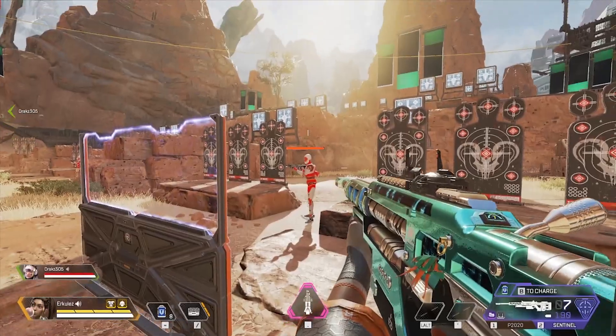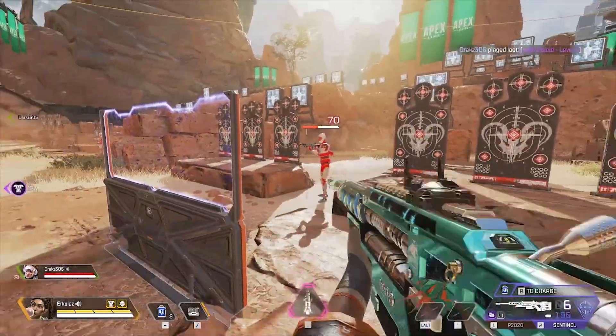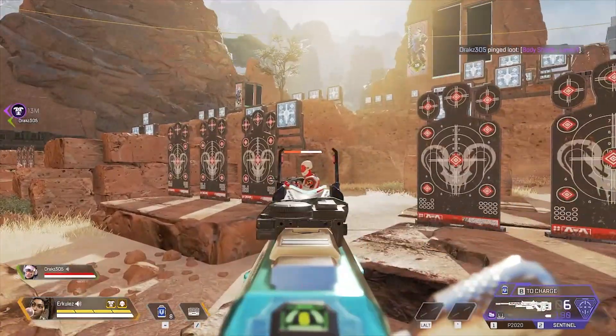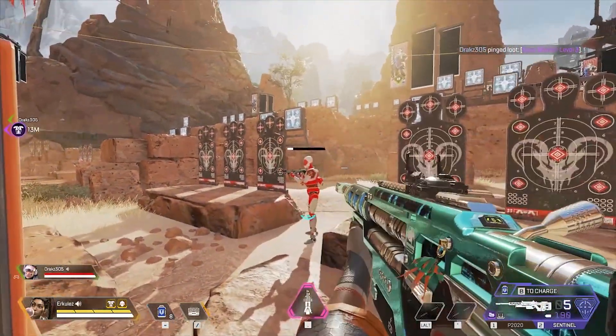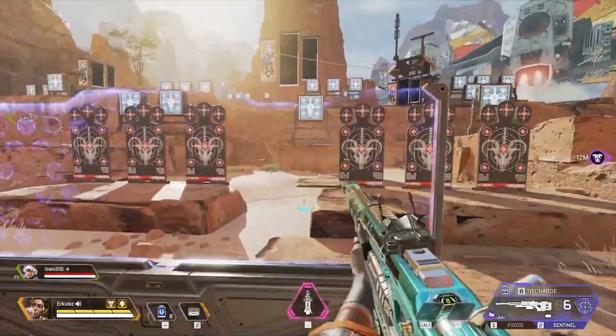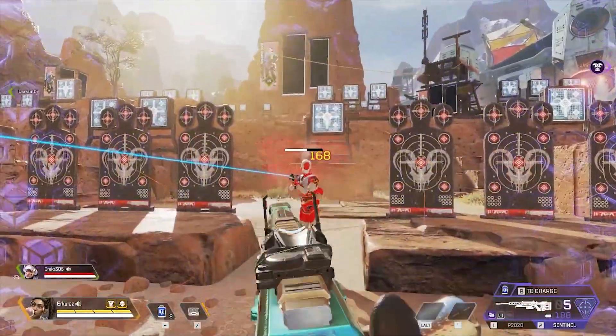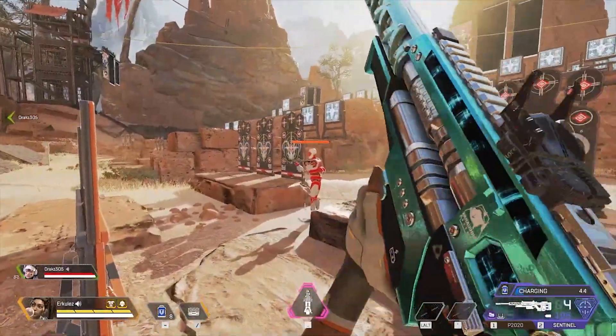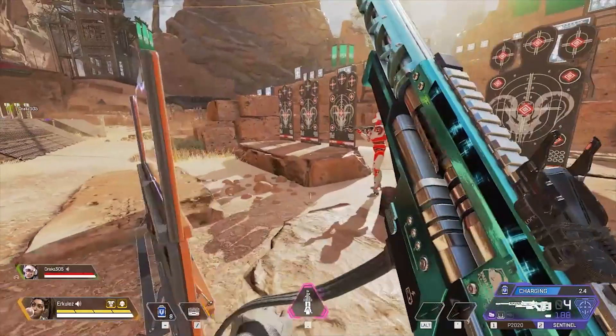Alright apes, locked and loaded with the next one — we're going to be showcasing the Sentinel. We have 70 body shots with a 140 headshot. Behind the Rampart we have an 84 body shot with a 168 headshot. Now we're going to showcase this with a charge.